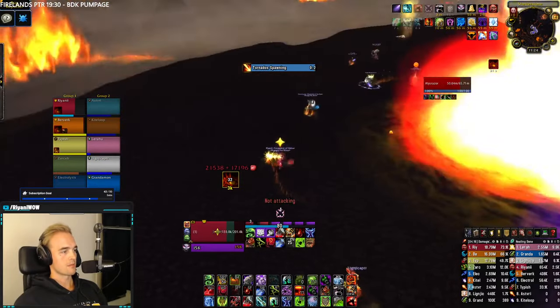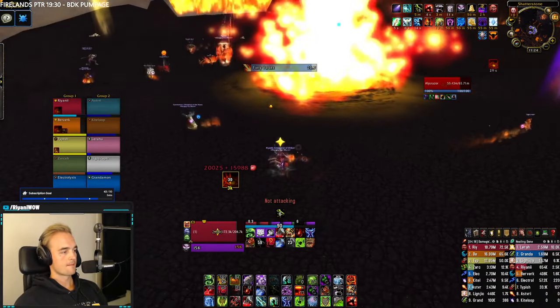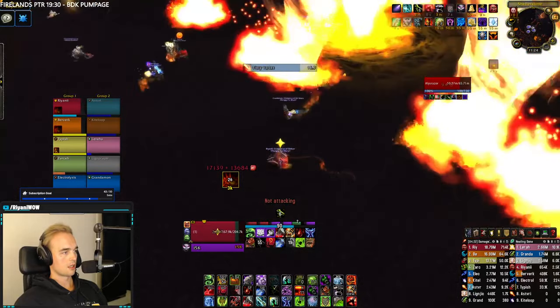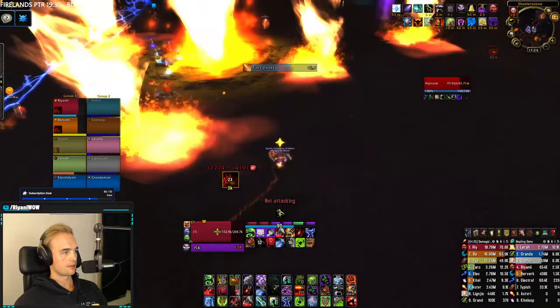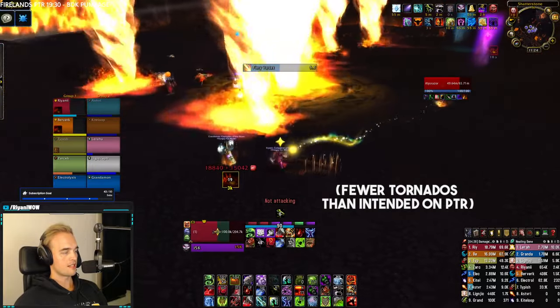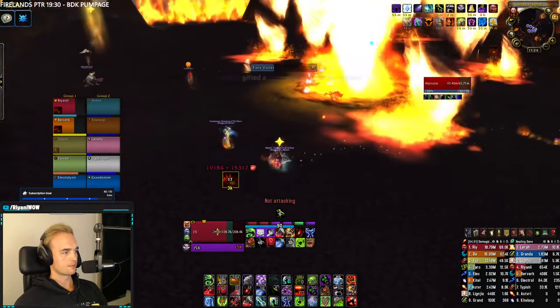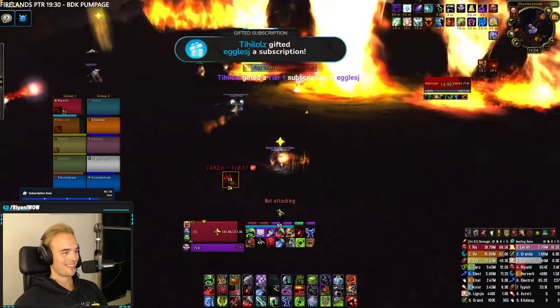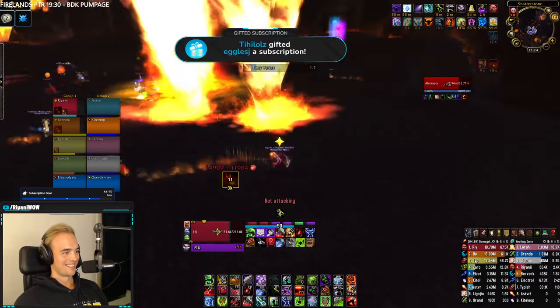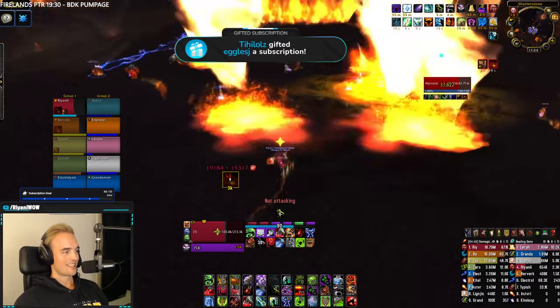For the third round, the boss will cast Fiery Vortex, summoning flame tornadoes that patrol around the room in a circle following a strict pattern. You can either dodge up and down between lanes or just follow a tornado. This is incredibly easy to avoid, so if you die you should get deducted. In this phase, there will also be flame rings that spawn, and moving through them will give you a haste buff — it's a nice bonus, but don't go out of your way to get them.